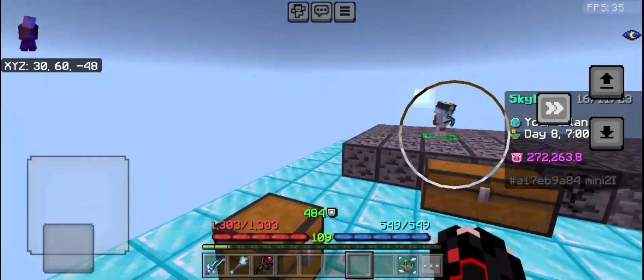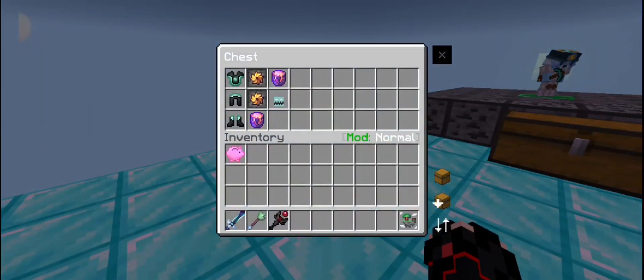I'm giving away Revenant Armor, Super Compactor 3000, a lava bucket, and a Revenant Minion.